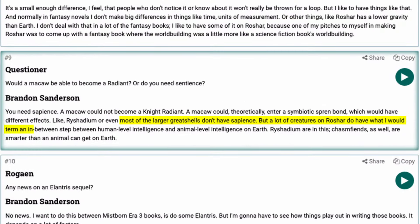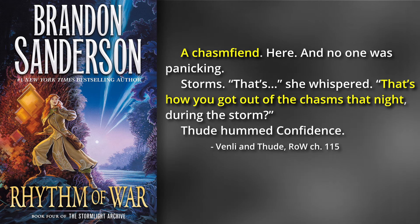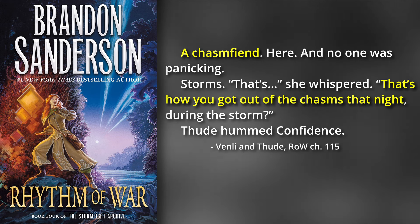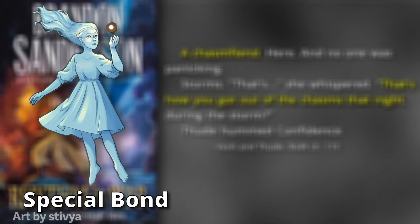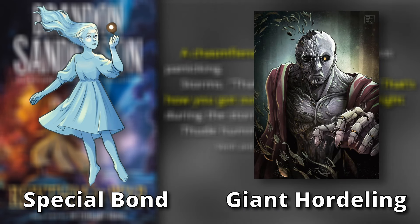Chasm fiends are surprisingly intelligent creatures. They aren't sapient, but they are smarter than most other creatures on Roshar, basically on the same level as the Rashadium horses — also thanks to the spren bond. There is one strange instance at the end of Rhythm of War where we learn that a chasm fiend has been helping guide a group of listeners through the chasms to safety. This specific chasm fiend seems to be even more intelligent and less aggressive than average. Theories range from it having bonded a special spren to it being a giant sleepless hordling.